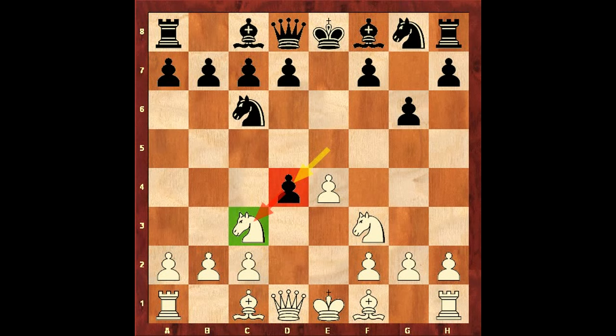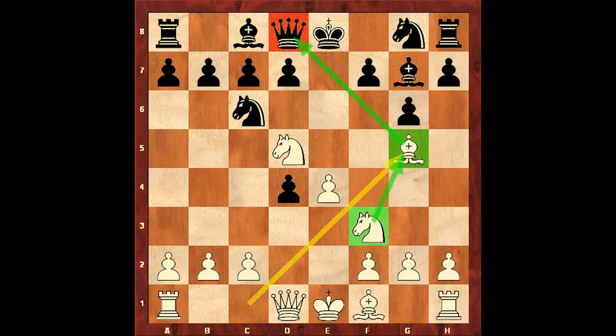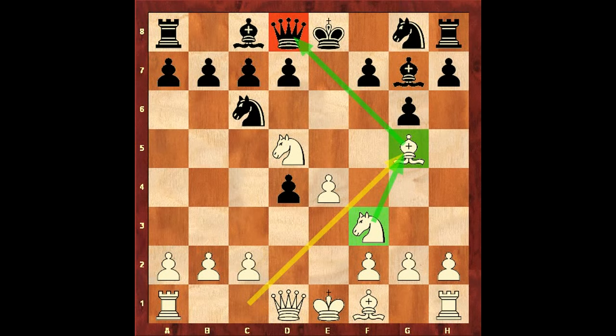Pawn takes pawn. Nd5 was played — sacrificing the pawn. Bg7 — developing the bishop and defending the D4 pawn. Bg5 — developing the queen's bishop. Rule number 2: wherever possible, make a good developing move which threatens something. Ng7 — developing the knight, but this is a mistake.